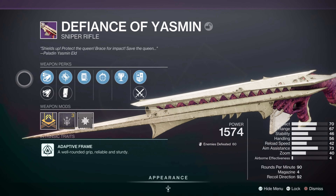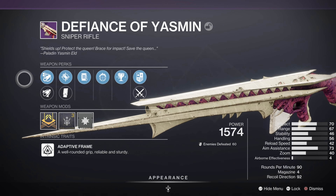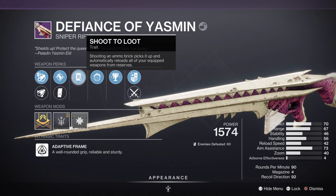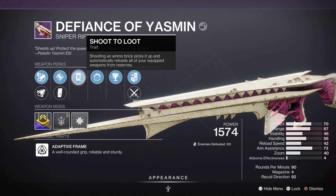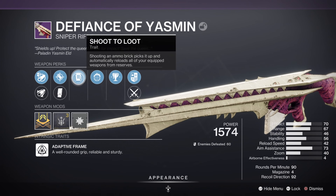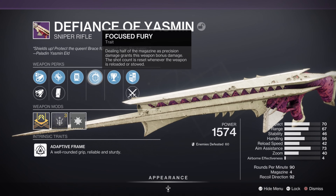What is up guys, welcome back to my channel. Hopefully you guys are having an amazing day. In today's video I'm gonna be playing with the King's Fall sniper rifle, Defiance of Yasmin. This one dropped with Arrowhead Break, Aggressiv Rounds for more range, and Shoot to Loot — shooting an ammo brick picks it up and automatically reloads all of your equipped weapons from reserves.